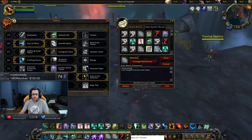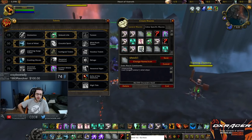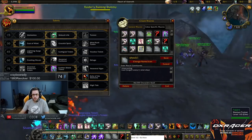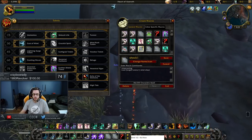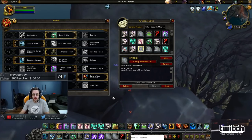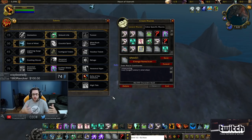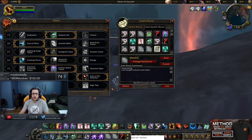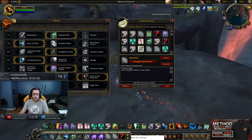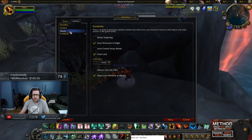Arena Wind Shear 1, 2, 3 — this is one of the macros that I think really put my Resto Shaman gameplay over the edge. Something I would really recommend. It's super important to be Wind Sheering all the time. In 3v3, there's always going to be someone you're not really focused on — you might have a target and a focus on two enemies, but there's always going to be that one player lingering, casting, really shutting your team down. Arena Shear 1, 2, 3 is really, really helpful if you get used to it.